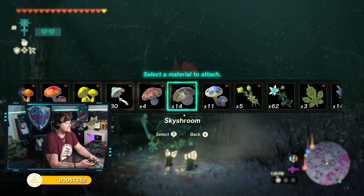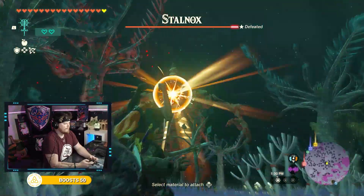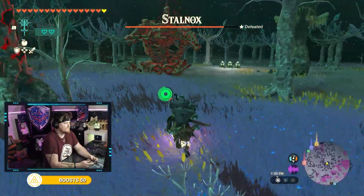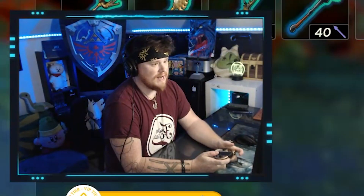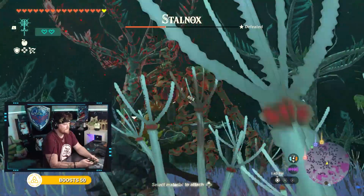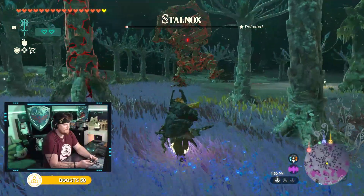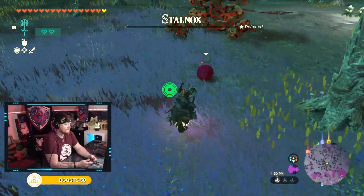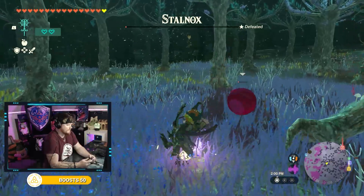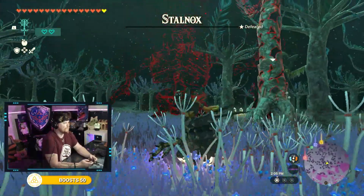Now that we've knocked out a Hinox, let's tackle a Stalnox. This is a Stalnox — it's a Hinox, but undead. You hunt it in a very similar way to a Hinox. The only difference is that this thing's eyeball can pop out. See how its eyeball fell out there? Smack the eyeball and it does more damage to the body.